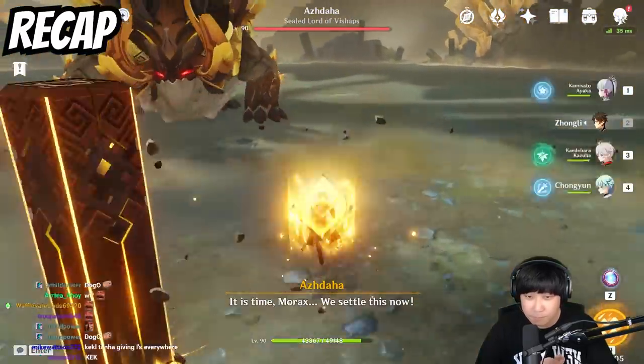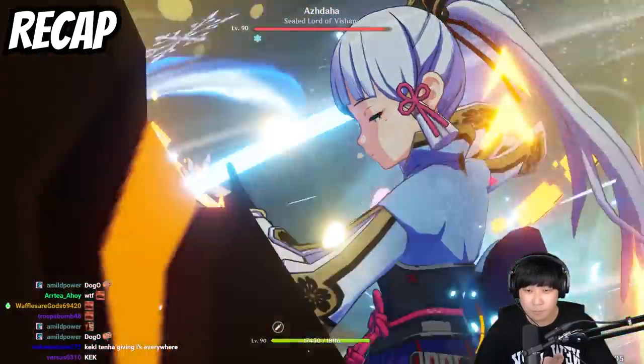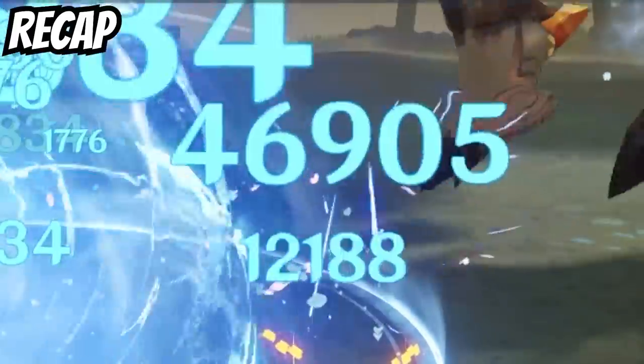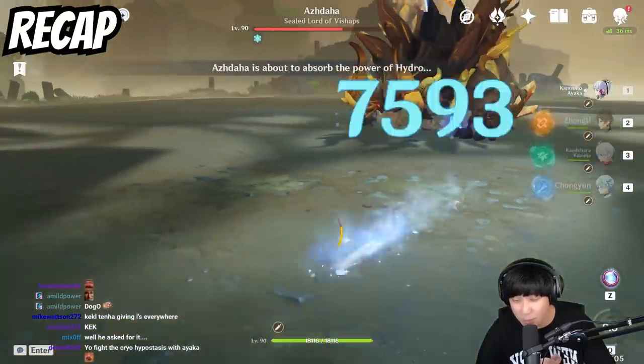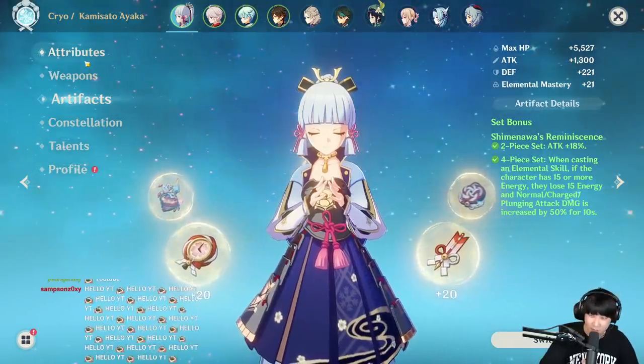I'm gonna be using this on Ayaka and Xiao. You probably wonder how Xiao's gonna do because he's a plunging attack character, right? But before we get started, we have to take a look at the damage I did with the Blizzard set. This is how much damage I did on Azdaha — that's 34k and 46, almost 47k charge attack.